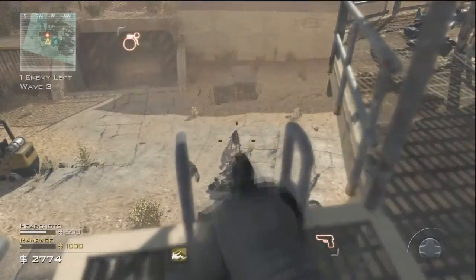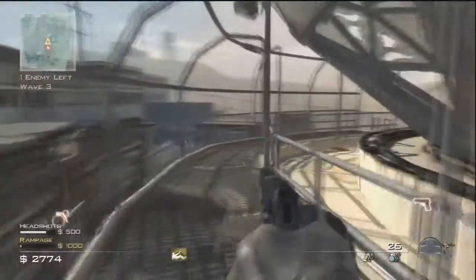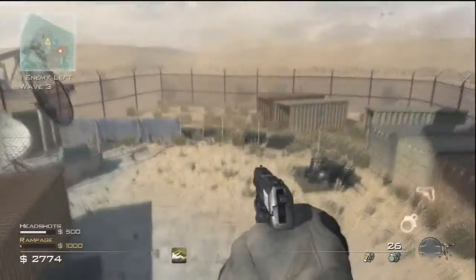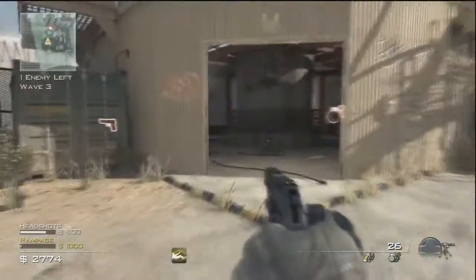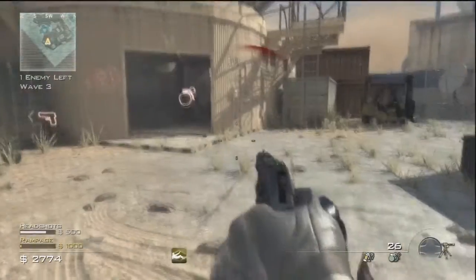What's up guys, Stig23100 here and today I'm showing you how to get as many guns as you want on survival mode. Basically all you need to do to do this glitch is you need to have a dog and you need to have a sentry gun, and basically before the dog puts you into the final stand you want to pull out your sentry gun.